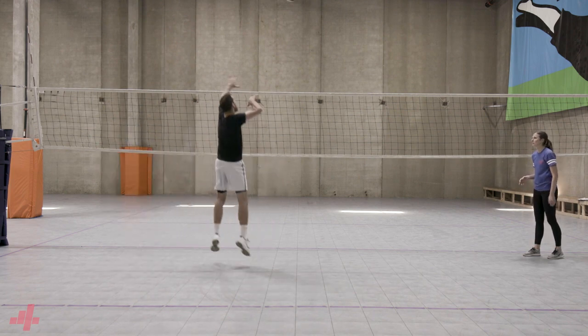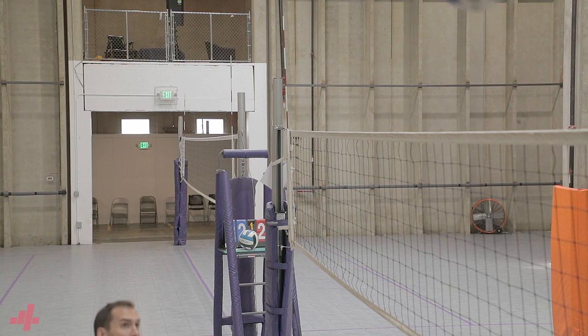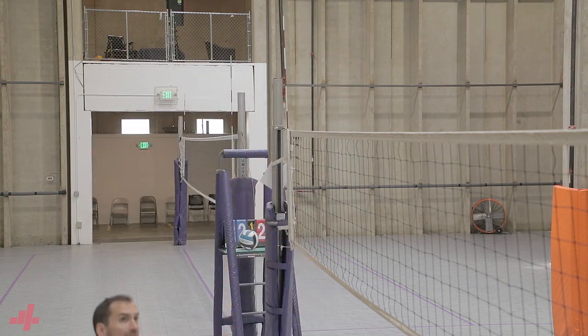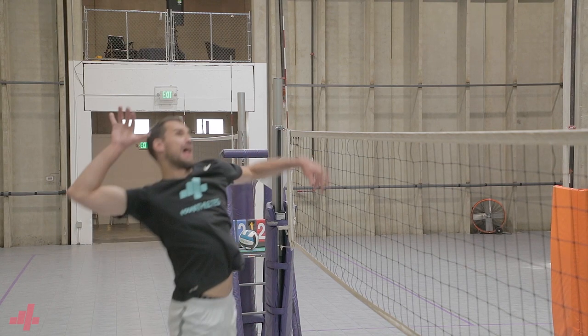This will allow us to use the rotation of our core to generate power. We need to give the setter a window for where they can set you the ball. We create a window by opening our hips and chest to the setter and by maintaining at least an arm's length of space off the net.